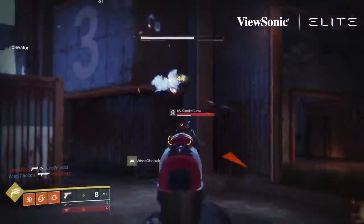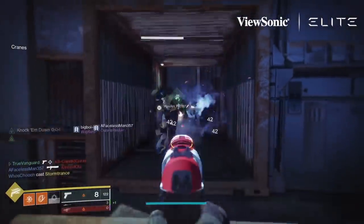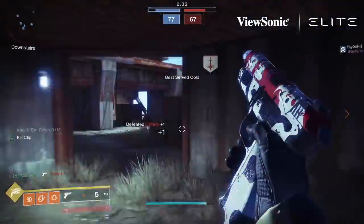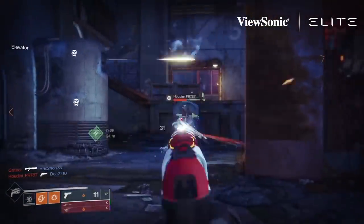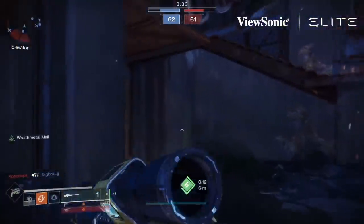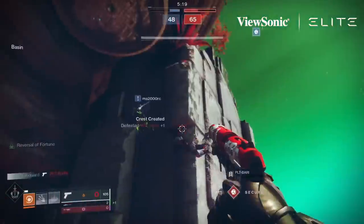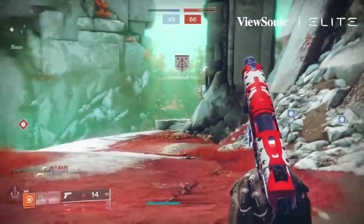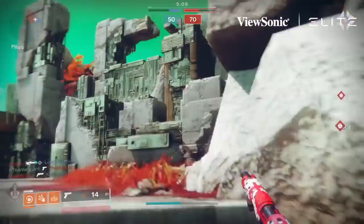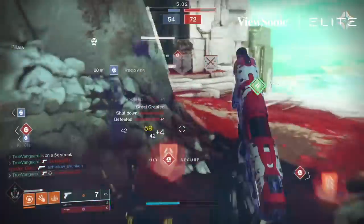There are two main ways to use those throwables in situations where you're outnumbered, and both are represented in this video. The first option is to throw the melee ability first to start the engagement — you basically begin with a guy that's already at half health. A lot of times I'll actually throw the throwable melee before I even see the person: I see red on the radar, feel like they're going to push, and I just chuck it right at the corner so that they come around and get hit by it instantaneously.